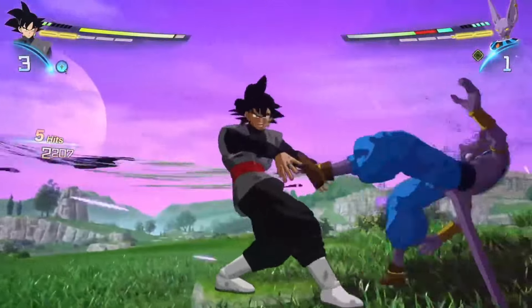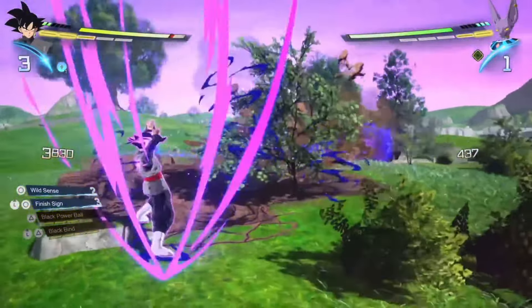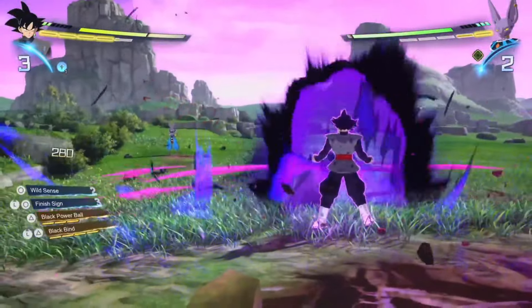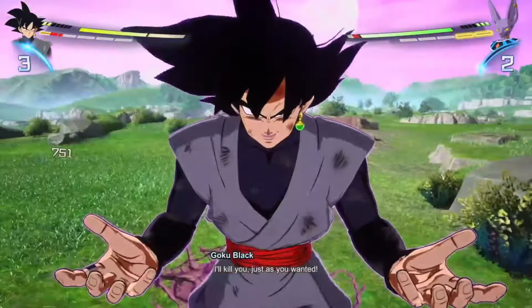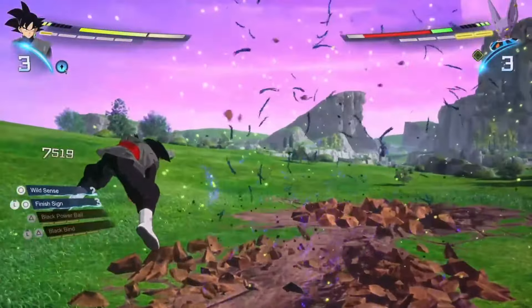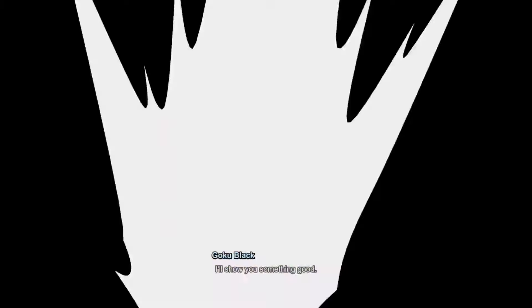Beerus is just like playing around — oh, put that knee down. Black has the exact same throw as Goku. This is my first time actually seeing this in-game. Wait — oh, they animated that! They put the beam clash background too. Oh, they went kind of crazy with that attack.